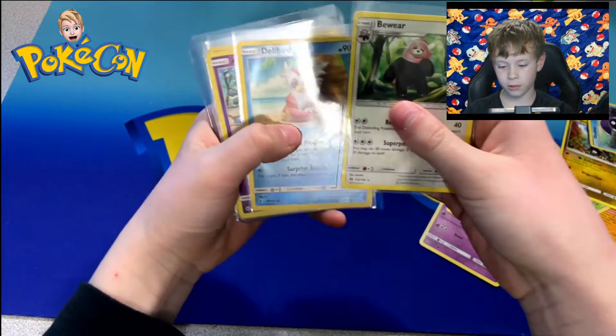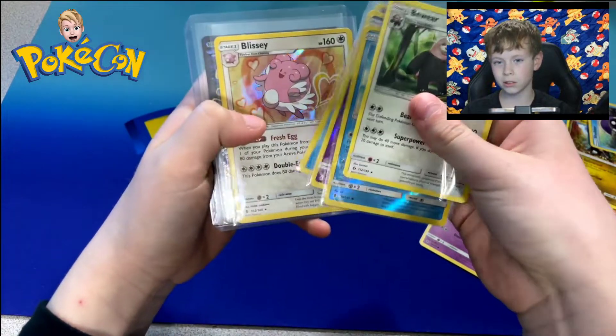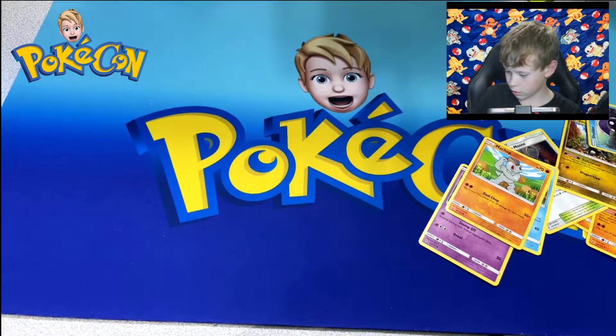Recap of the better pulls: Delibird, Alolan Grimer, and Nicola. Piplup, and Kingdra EX again!